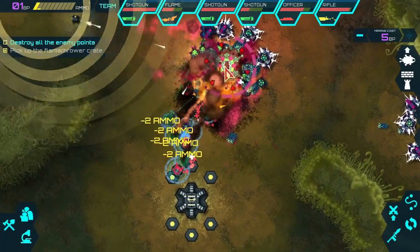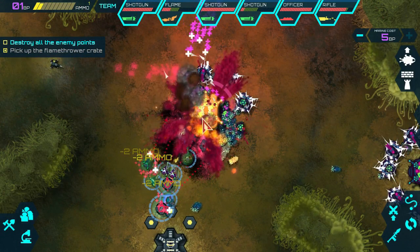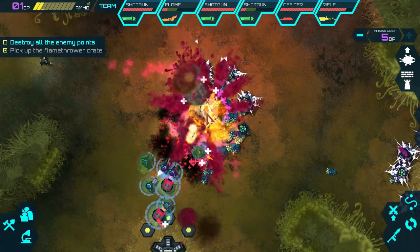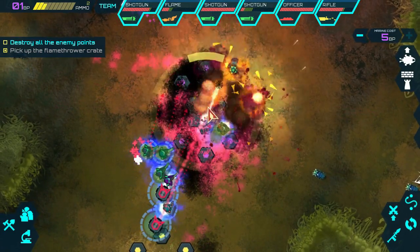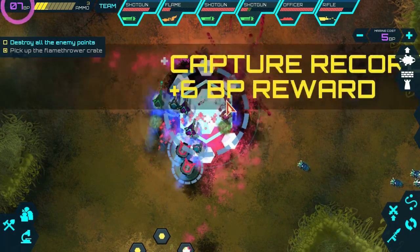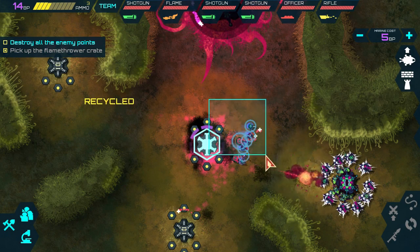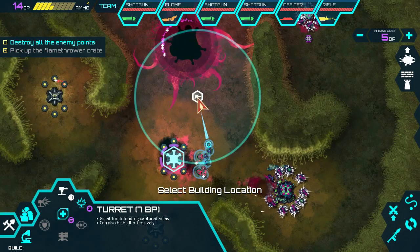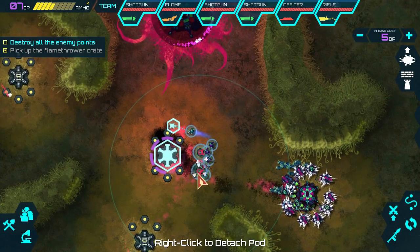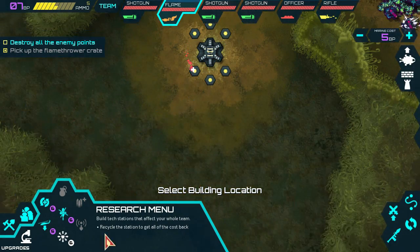That didn't really work too well. We took down about half of it and now it's dead, so the number of little guys being spawned is going to be drastically reduced. I'd say that's a win. Let's recycle that and build a turret right there, and use our points to build a robotics facility.